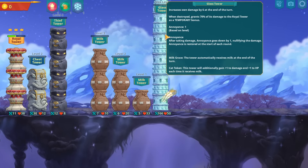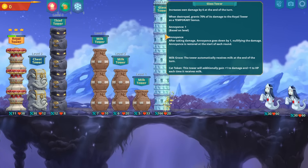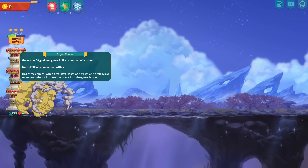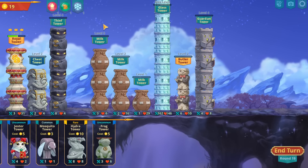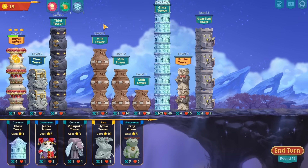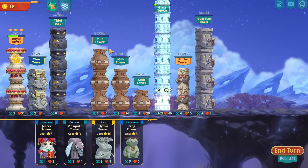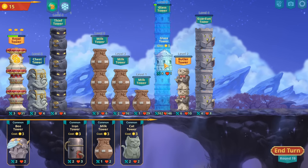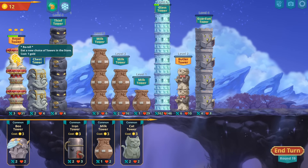It also gives 70 percent of its attack — my main tower is freaking 128, that's crazy actually. We're gonna pop this so we go higher. Right now cow tower is huge here.